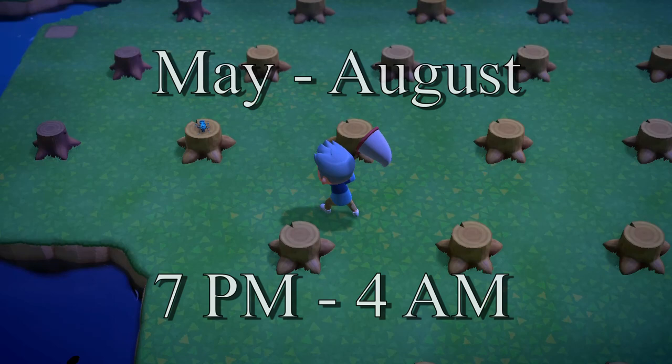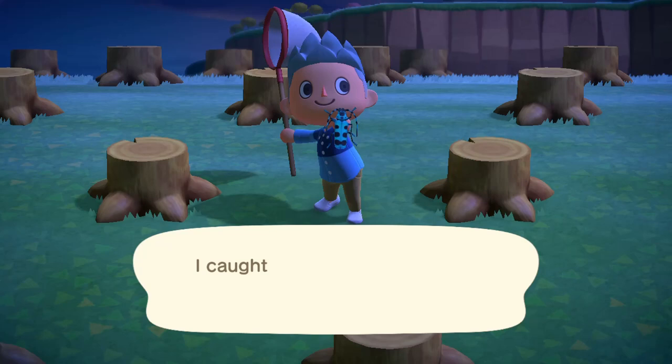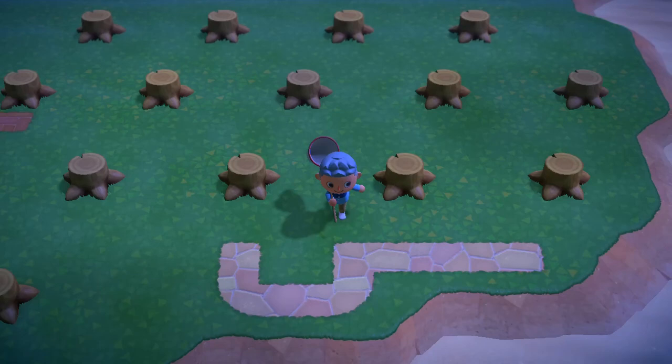Besides catching these, I wanted to check if it was a good money making method. I started by completely demolishing my fruit orchard to create tree stumps. The trees were already placed in a certain grid pattern — more on that can be found in the description. I ended up with a total of 52 tree stumps.